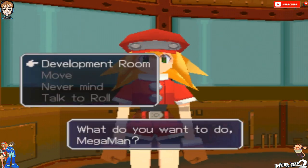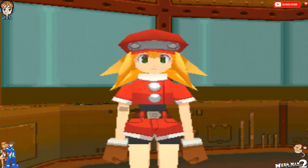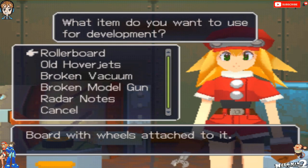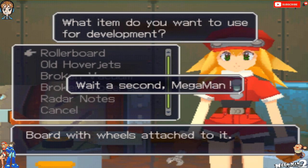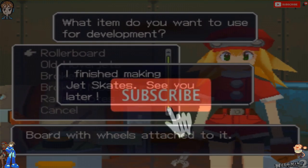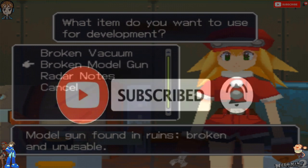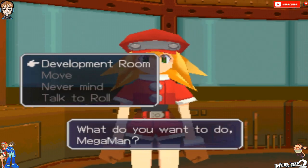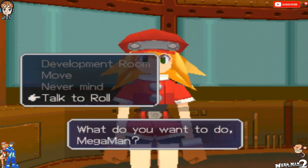Before we do, however, let's go to the development room. I think we can develop something now. We get the jet skates! Nice. Still can't do anything with these yet, but at least we got the jet skates now. Perfect. Alright, now we can go.